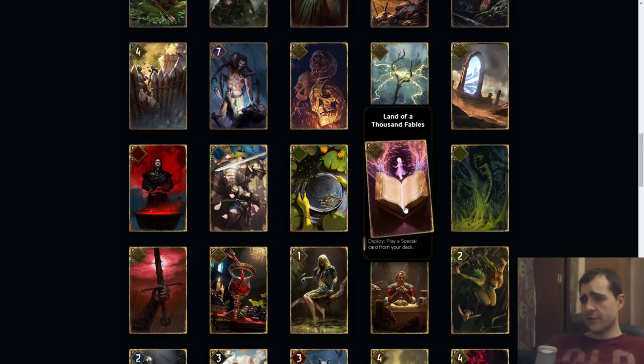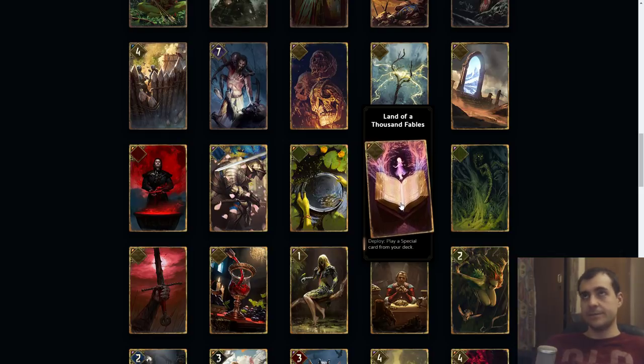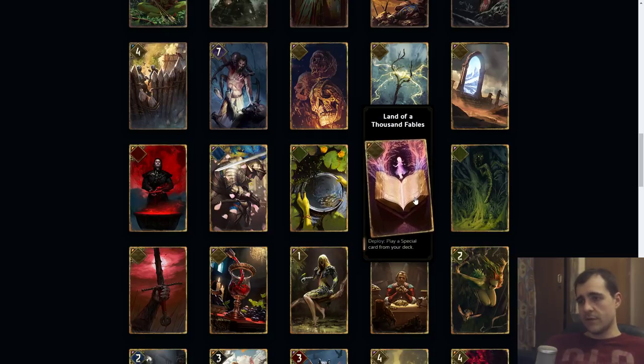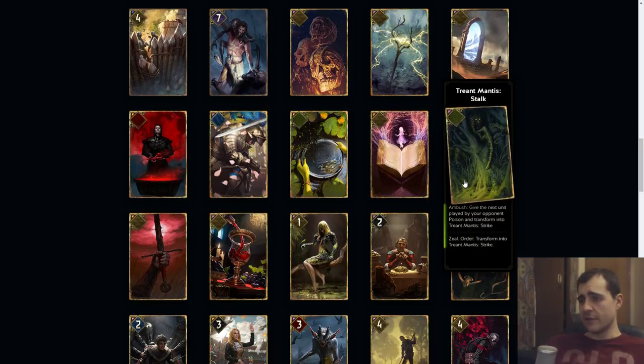Land of Thousand Fables: deploy, play a special card from your deck. This is an extremely expensive tutor — as far as I know it's like ten plus just for a special card. Thinning is more valuable now because we start with ten cards plus draw six, and you have a lot of mulligans. It's pretty likely you draw into the cards you want — that's why the Witchers are so good. You thin your deck and at the end you usually have the cards you need. I don't really see Land of Thousand Fables doing too much, but it's a nice effect to have.